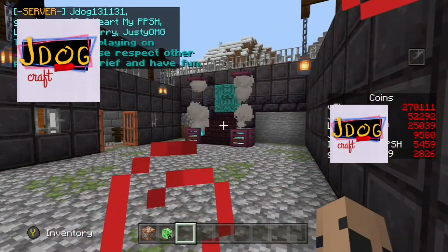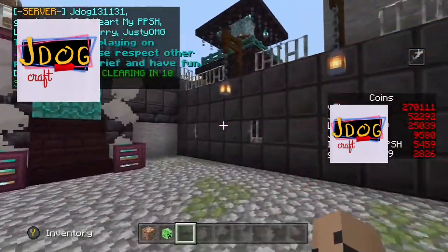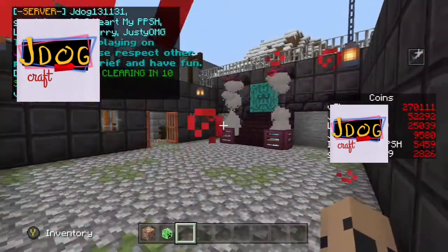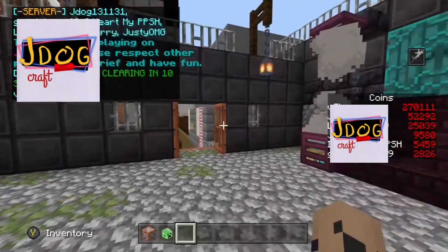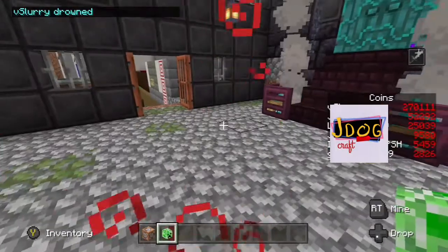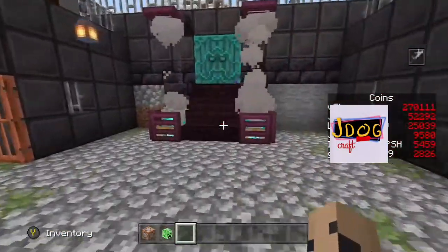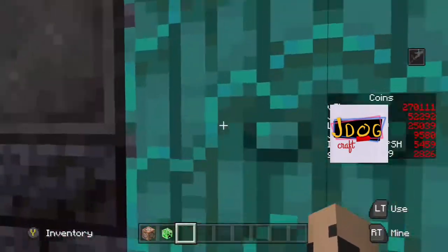Hi guys, we're back again with another video, this time showcasing the prison in the realm and how it works and how it might be able to help you, just in case you find any hackers or anybody generally breaking the rules in your realm. The way that it works is you throw this item called a prison at the player that's actually breaking the rules and they'll get put into this prison.